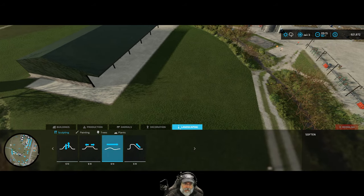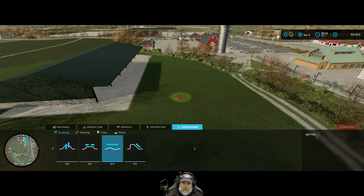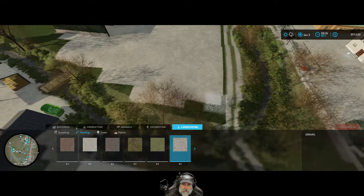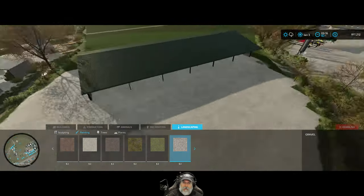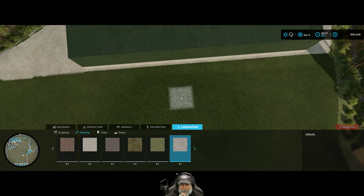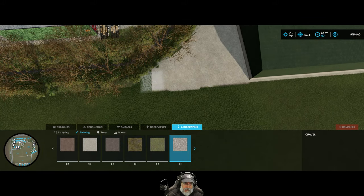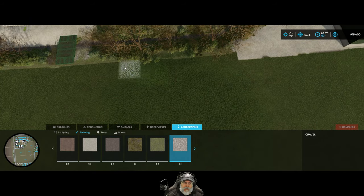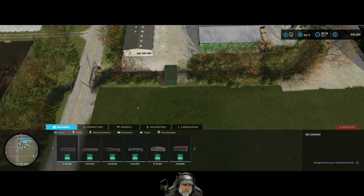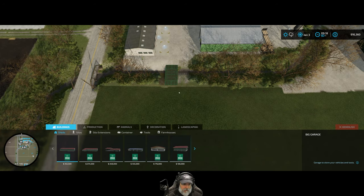Now we're going to turn all of this grass patch into gravel because it's going to become a yard. We should probably have a little more of a border along that field there too. I think I'm going to put a road back in along through here and try to get my angle right at zero degrees — you know what, 0.1 is good.